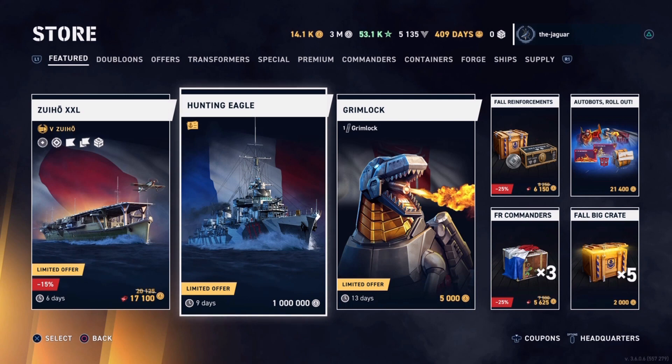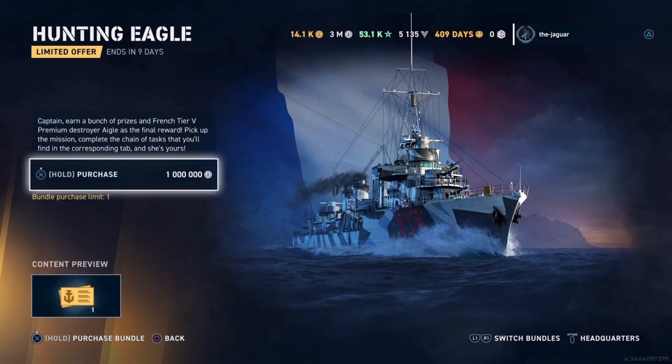I'm in the feature tab in the store and here's a Hunting Eagle item — one million credits, and you have nine days to buy it. You earn a bunch of prizes, with a tier 5 premium cruiser as the final reward. Pick up the mission, complete the chain of tasks in the corresponding tab, and she's yours. Let's go ahead and purchase it and see what this is all about.